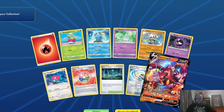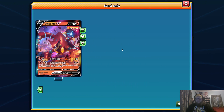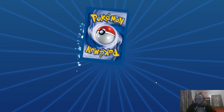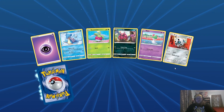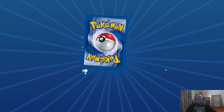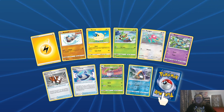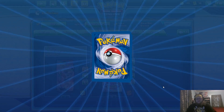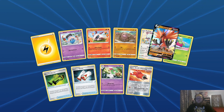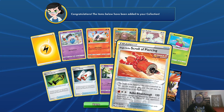I did open up some packs previously so I do have some cards already. Got quite a few Sobbles there. We start off with a Volcanion V — I don't really need this. I've pulled one Shadow Rider Calyrex VMAX already. We've got our third Galarian Zapdos, that's good. I do run a one-of in a couple of my different decks — my Urshifu deck and my Zacian deck.